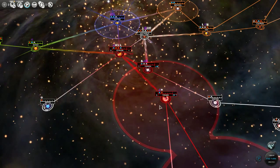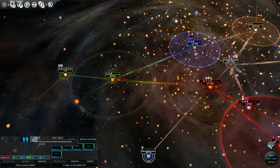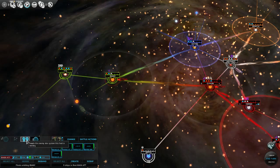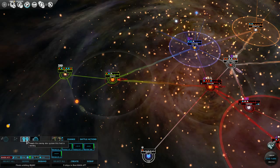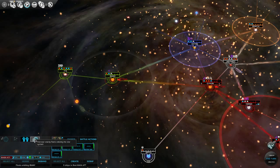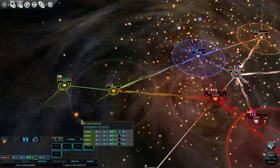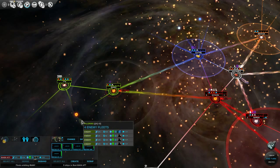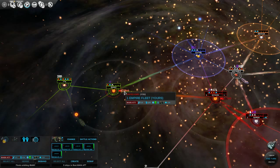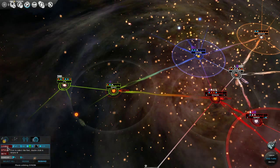Let's complete our movement. There's an invasion action we can take to take over the star system. We could also do an intercept for all fleets entering the star system, which is more defensive. Wow, they have a big fleet — I was not expecting that at all. We might want to back off. We need to send in some reinforcements here.